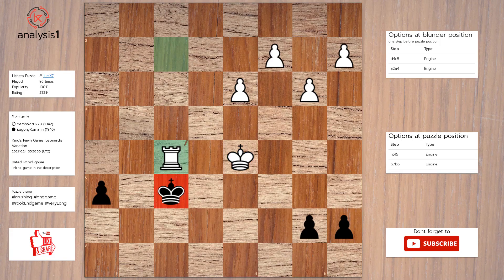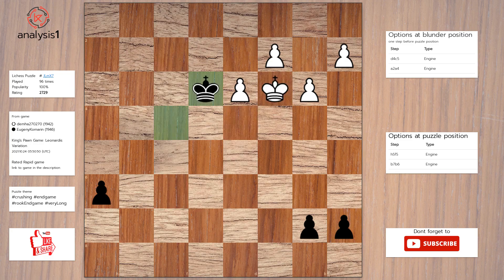Rook takes rook, check. King takes rook. King to d4. King to f4. King to c3. King to e3. D4. King to e4.